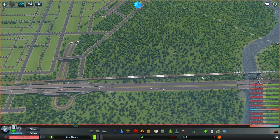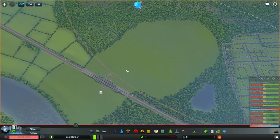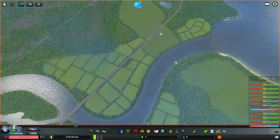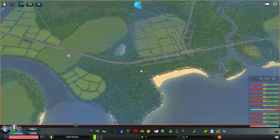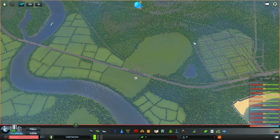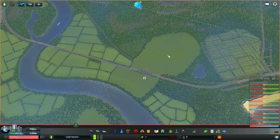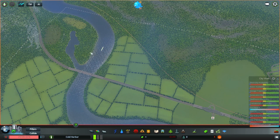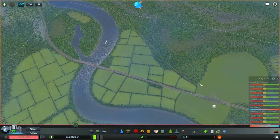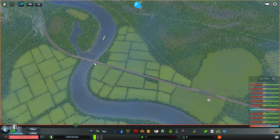Let's work on the highways and fix this rail system, because the rail is going to lead us to our industry. I still haven't decided where I'm putting the industry — I generally like to leave it near a rail system. I was originally thinking up here along this peninsula as a nice harbor area.